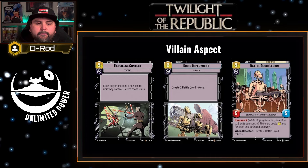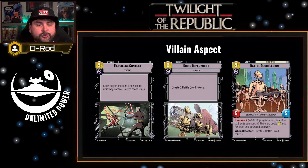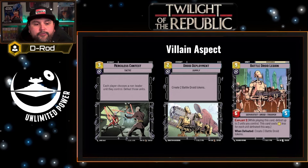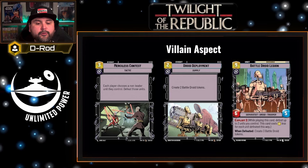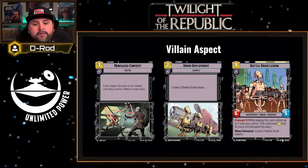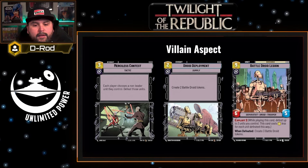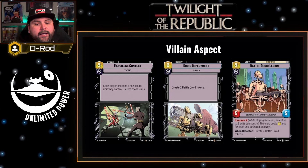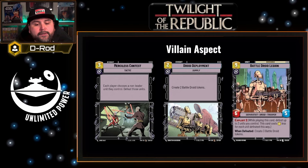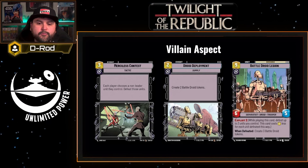In the villain aspect, I'm going to recommend Merciless Contest — you choose a non-leader unit you control to defeat another player's unit. As long as it's non-leader, it's dead. Droid Deployment at two cost creates two droid tokens. And Battle Droid Legion: exploit two, nine cost, six five unit that says when it dies, it creates three battle droid tokens. This card is great if you're paying five for it — not so great at seven. So it's better to lose two units to give yourself a six five that creates tokens when it dies. There's real value there.